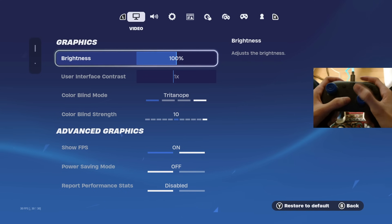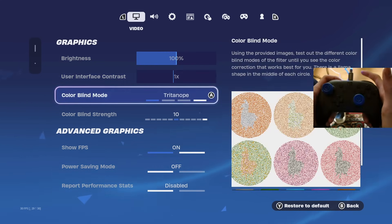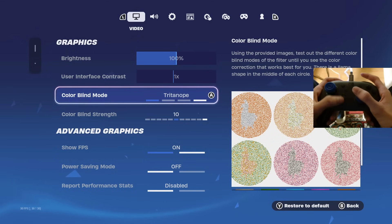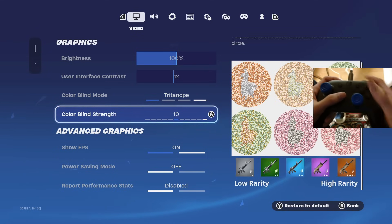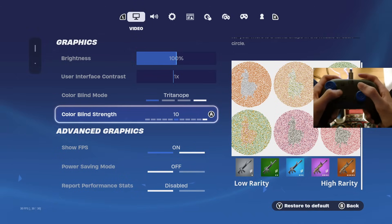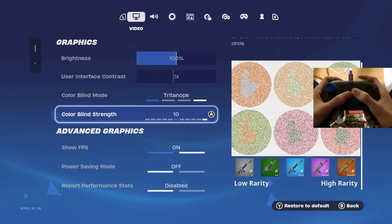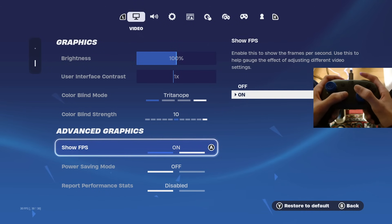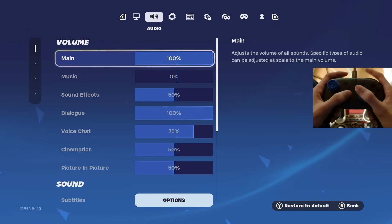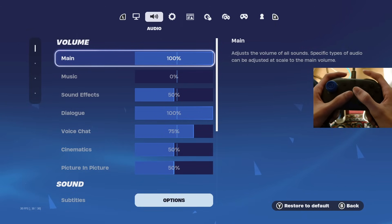Alright, let's get into the settings. Starting off, I have my brightness on 100%. I have my colorblind mode on Tritanope and colorblind strength on 10. This actually makes my game look a lot better — this is definitely one of the reasons why my game looks so good. So be sure to put colorblind mode on Tritanope and strength on 10. Show FPS — you want to have this on. And have this on off and this one disabled.